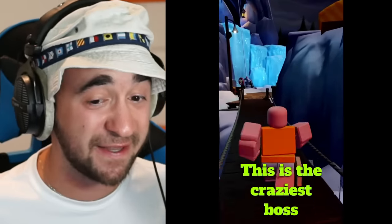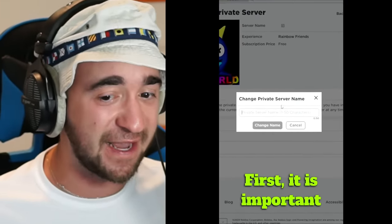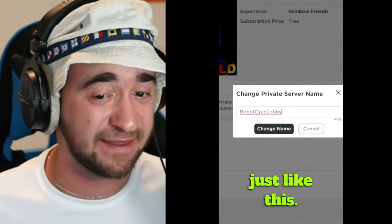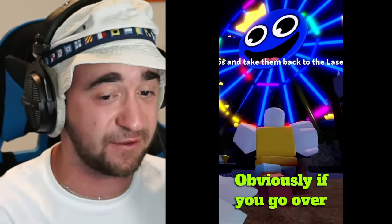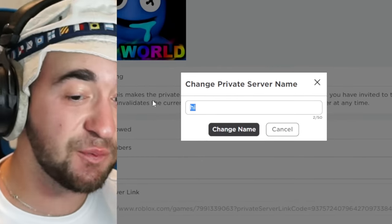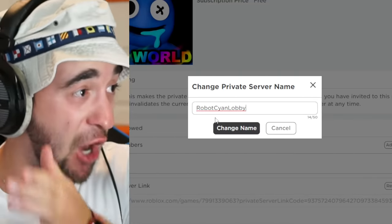This is the craziest boss the game will ever witness. First, it's important to make a private server and name it 'Robot Cyan Lobby' just like this. I don't know why it works but just trust me. All I have to do is go to this private server, hit configure, and change my name to 'Robot Cyan Lobby.' Real or fake? I have no idea.